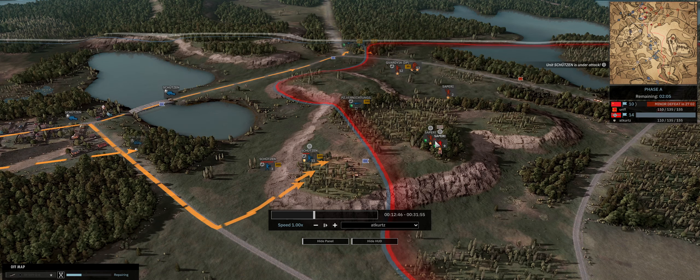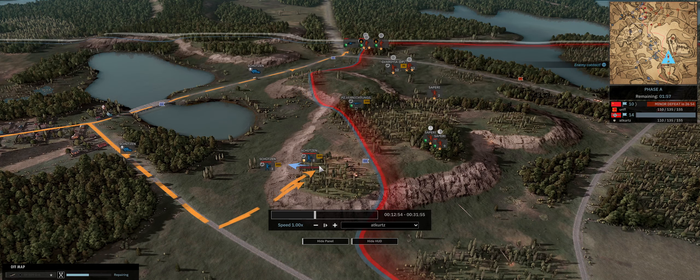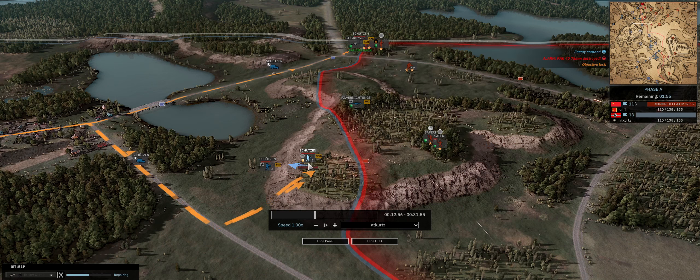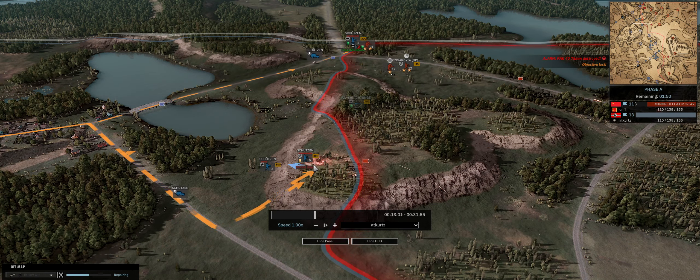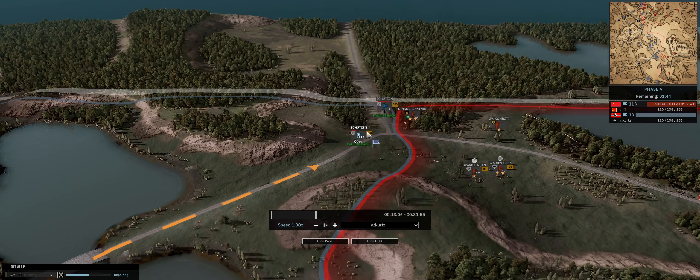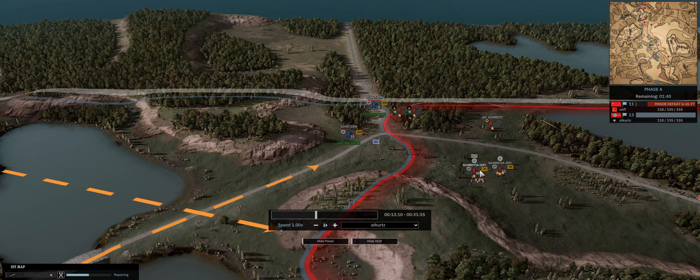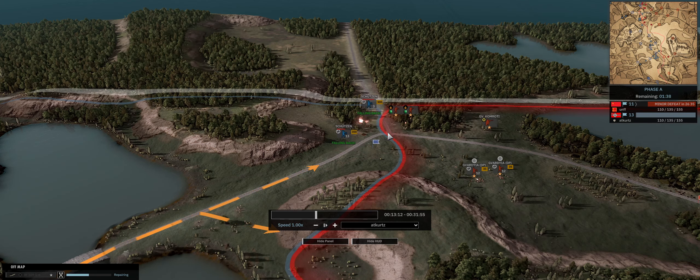My Schützen have ended up in a 2v1 versus these Sappers. Even though the Sappers are weakened, they're easily pinning down my Schützen. I immediately try to move them back — I should have simply fallen them back right away instead of trying to walk them back. This is why you should: your troops are just going to die sitting there getting shot. Even though my Schützen are higher quality troops than these Gvardia, they're out in the open and they're just not going to win. Fall back immediately.